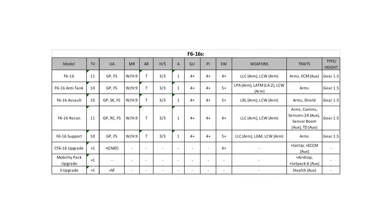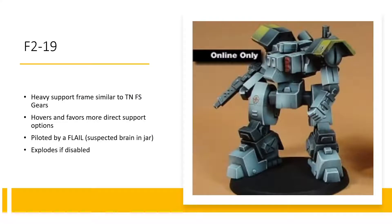The recon already has Comms, so it doesn't need the command upgrade. The mobility pack adds airdrop and a jetpack — personally I think this is more cute than good, mostly because if you're going to airdrop something you want to airdrop something stronger than a 616. The S-upgrade makes a special forces machine and adds stealth — another upgrade that I think is more cute than good.